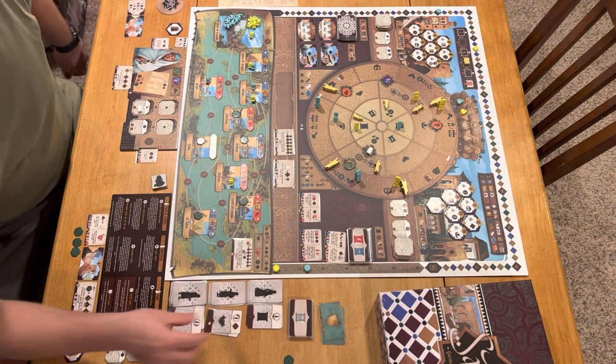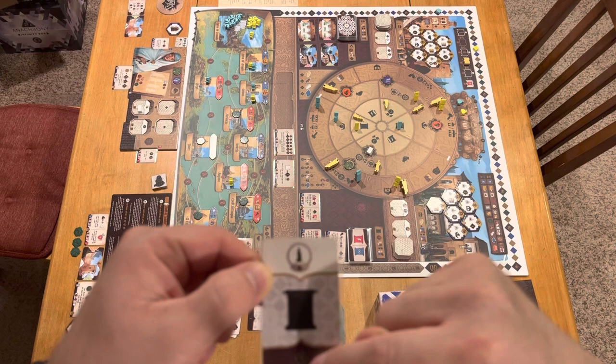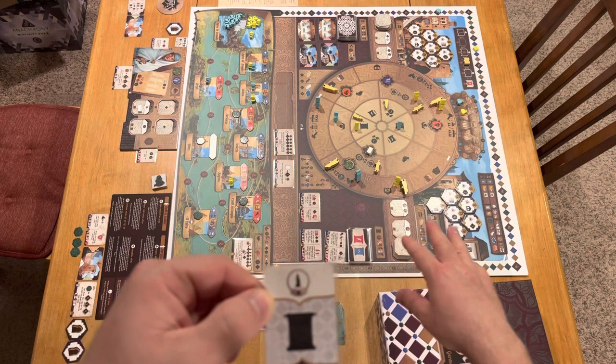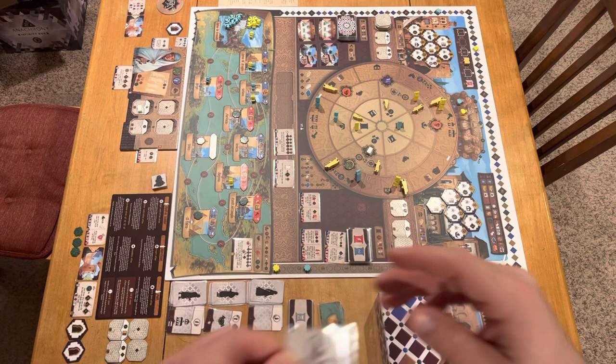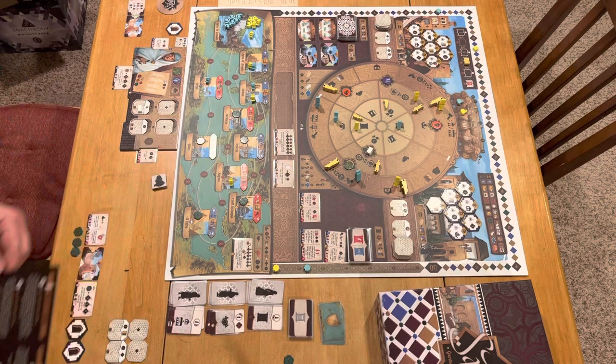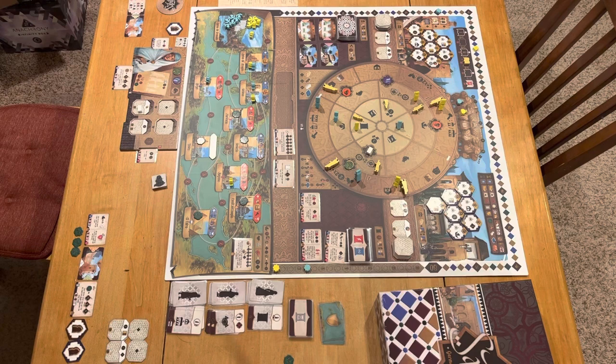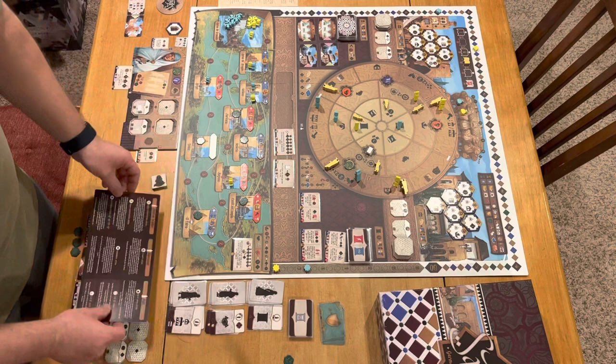For example, this card says you're going to take the worker off the center, move them to the bottom space, get this many points, and take this action. You always do what the card says — you always take the points or the pariah or whatever else it ends up being. The nice thing about the AI is it is quite easy to execute. The card tells you exactly how to do every one of his actions in plain English — or Spanish, if you prefer.